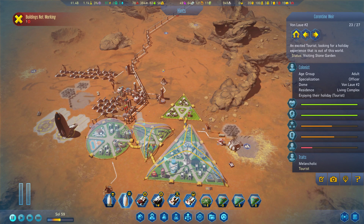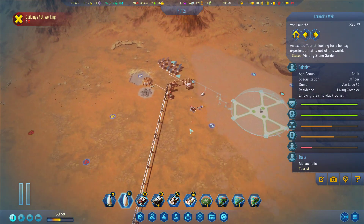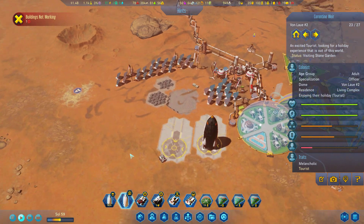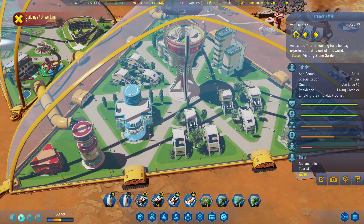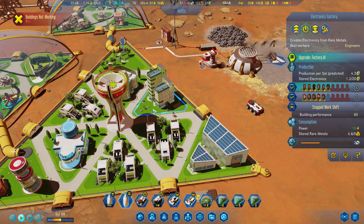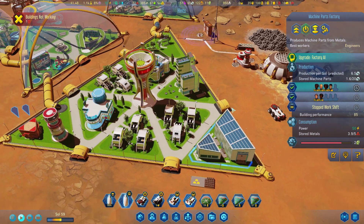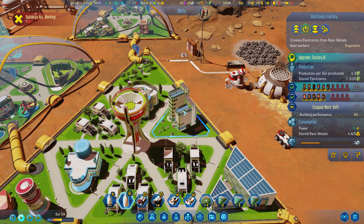Now it's time to do some crowdfunding and, as we can already, yeah, tell a little bit about Mars. Things are okay. We've got many engineers — that's good. But we are pretty short on electronics — that's the thing.